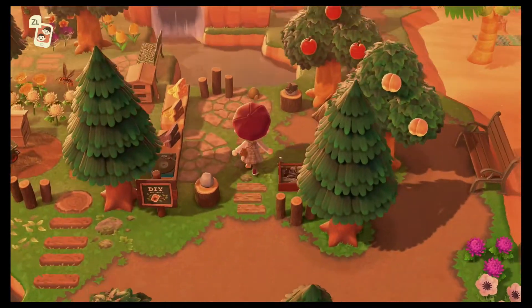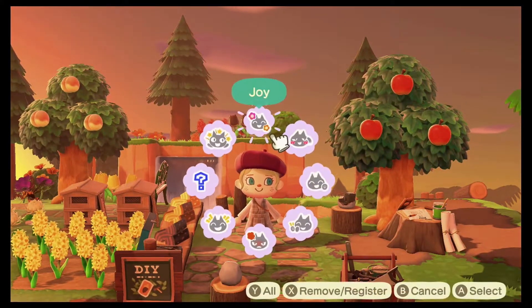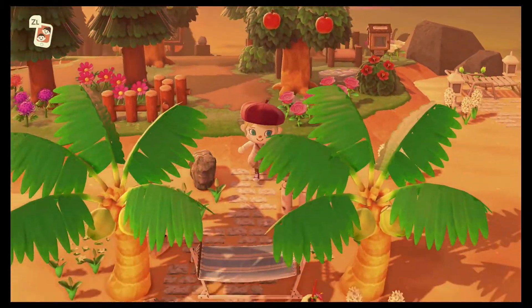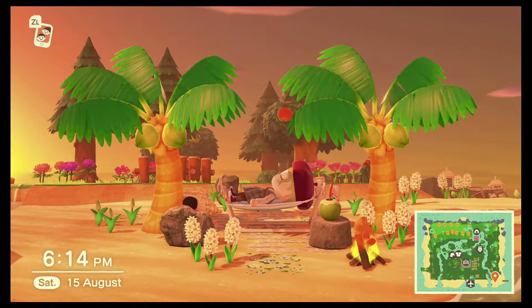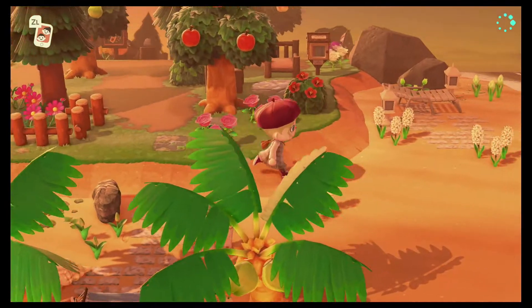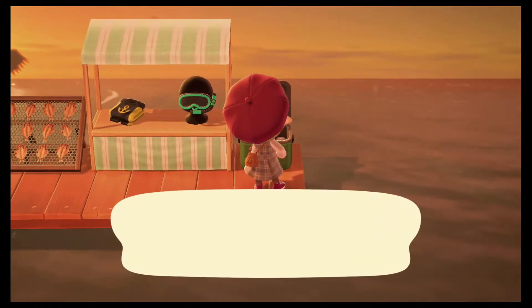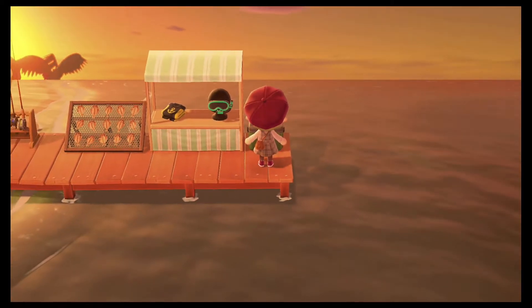And also a DIY area — this was essential because I'm always making something, and luckily none of it is considered trash. A DIY center is a must. Down here leads to a cute little beach area — this was probably the first beach design I did and I love how it came out, so simple but so pretty. I love white flowers on the beach. Up here there's another beach area that's a bit of a work in progress — it's mainly here so I can get changed outside.